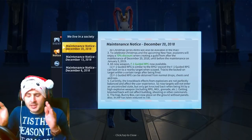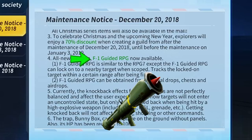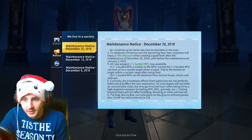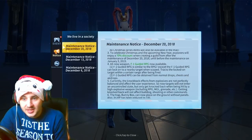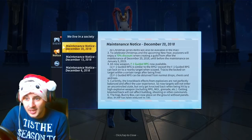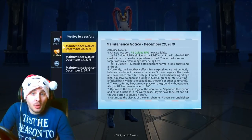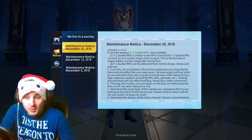Now here it is - there is an all-new weapon. The F1 Guided RPG will be available on Thursday. It's similar to the normal RPG except it can lock on to nearby targets when scoped in - it tracks enemies, guys. It's basically a remote RPG.